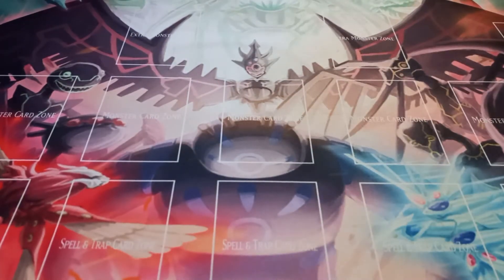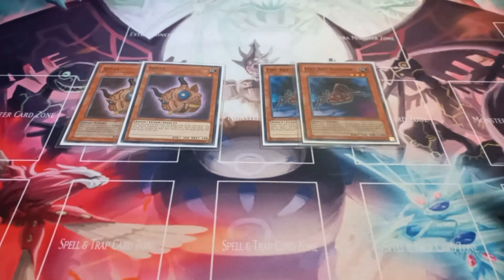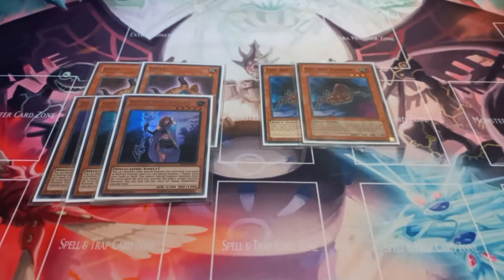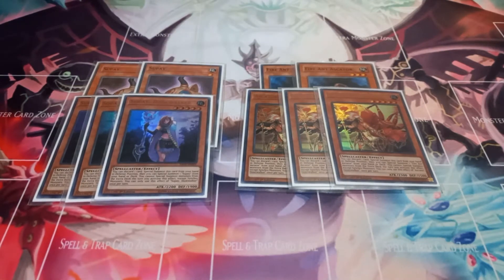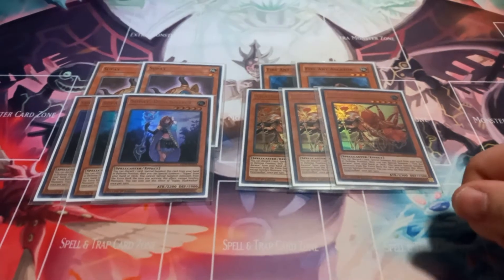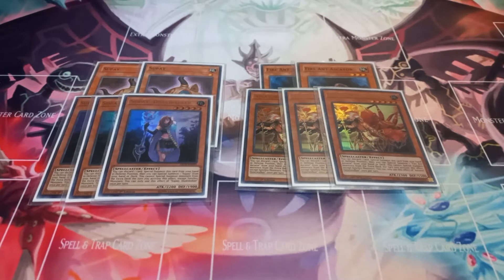Starting with monsters: two copies of Stupe and two copies of Fire and Askator. These are only in here to help go into your synchro monsters when you use the effects of either the three copies of Stupe Duskwalker or three copies of Fire or Askator Dawnwalker. These two share the effect of discarding one card from your hand to add the corresponding tuner from your deck, but when you use the effect you can't summon from the extra deck unless it's a synchro monster. You can only use each effect once per turn.